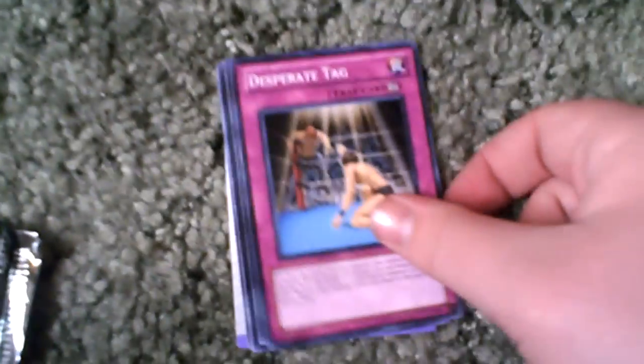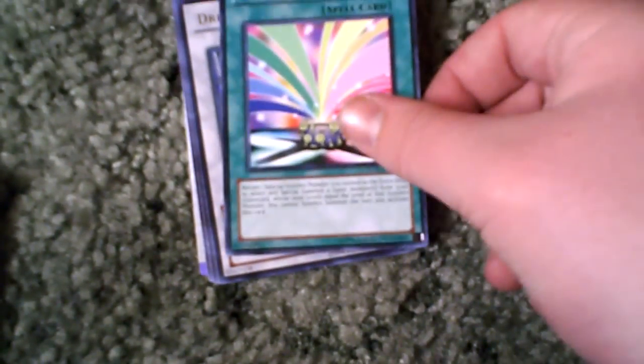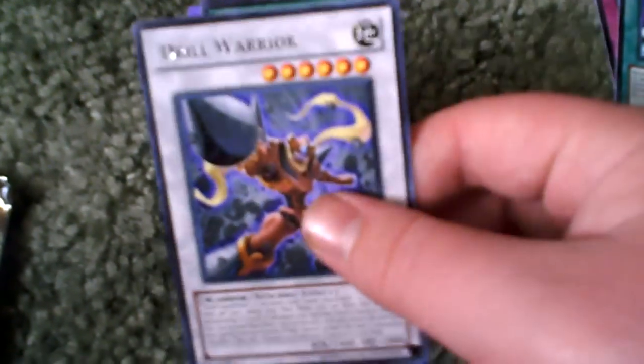Third pack. Desperate Tag. Variety Card comes out. Drill Warrior Rare. Blind Spot Strike. Power Front.